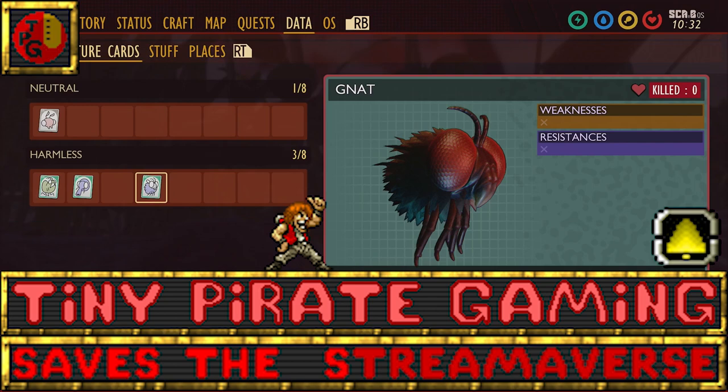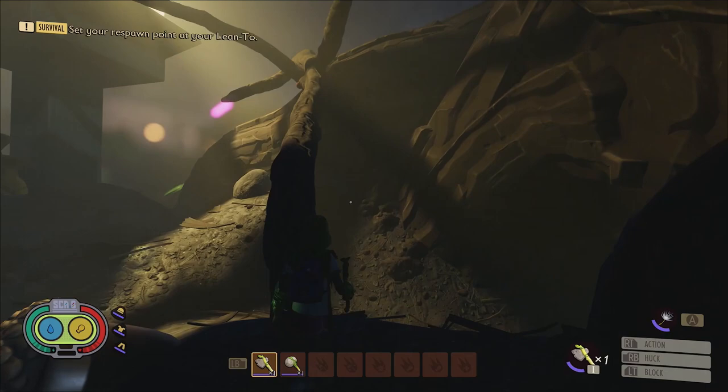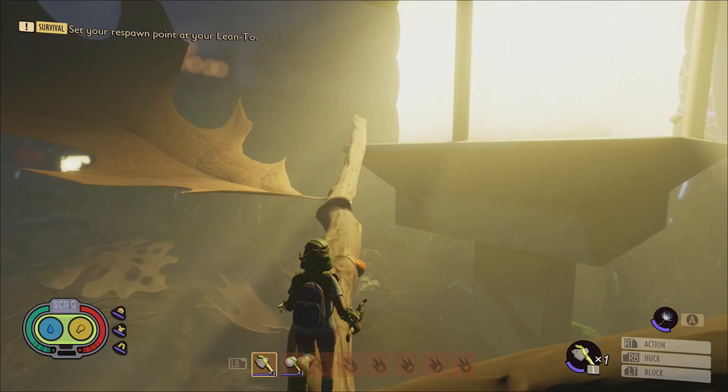Number 1: At night time, the gnats will gather around the lamps in the yard. If you climb up onto the lights, then you can easily farm them for gnat meat and gnat fuzzes. And since they're so easy to defeat, you can use this method to quickly unlock and upgrade mutations like Lil' Fist, Chopper, Smasher, and more.